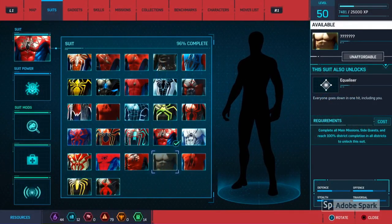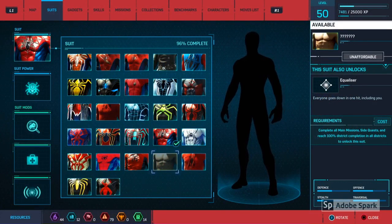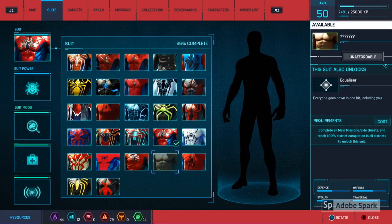In order to get this suit you need to have completed all main missions, side quests, and reach 100% district completion to unlock the Undies suit and the Equalizer ability, where everyone goes down in one hit including you — so it is quite a fun one to get.